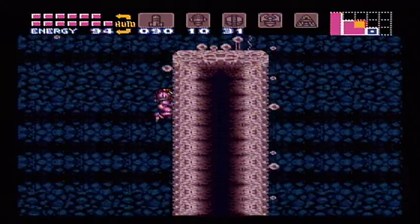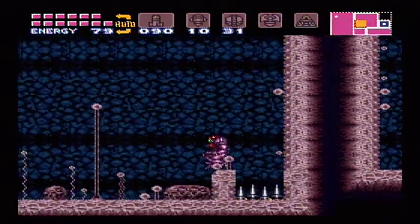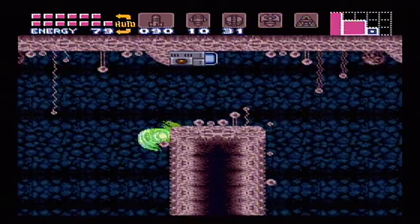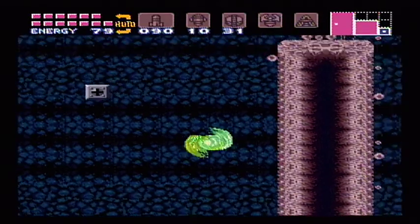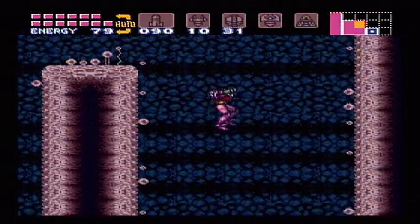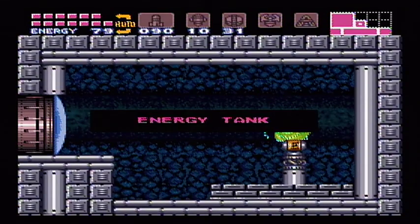We never went through here before because we didn't have the wave beam at the time. There's an unlocked door — what is behind here? It's the other energy tank. We got them all.